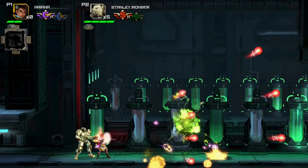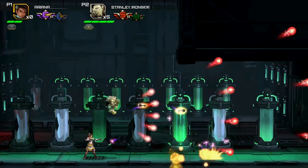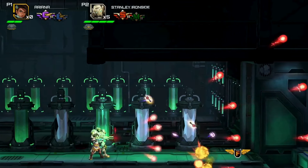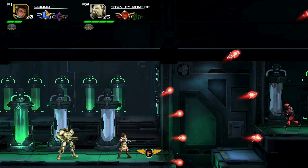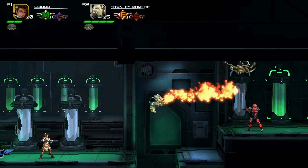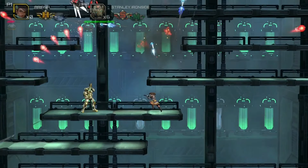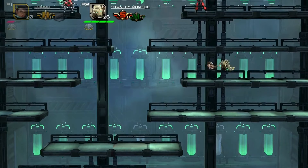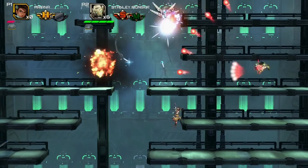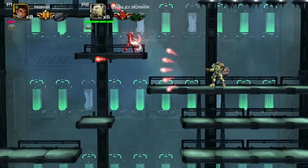When it comes to the gameplay, WayForward really understood the assignment when it comes to what makes a Contra game, well, a Contra game. The same fast-paced running and gunning, jumping and shooting, and twitch reaction dodging that you remember from the 1980s is all here and executed to precision. That same level of addiction to its commanding gameplay loop is still ever so present, and the added dialogue to the story mode is a nice break in between the chaos — not to mention it helps give some context to what's going on.